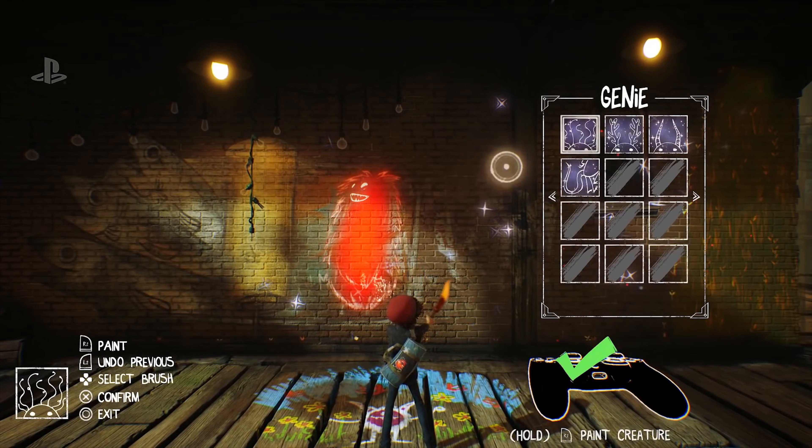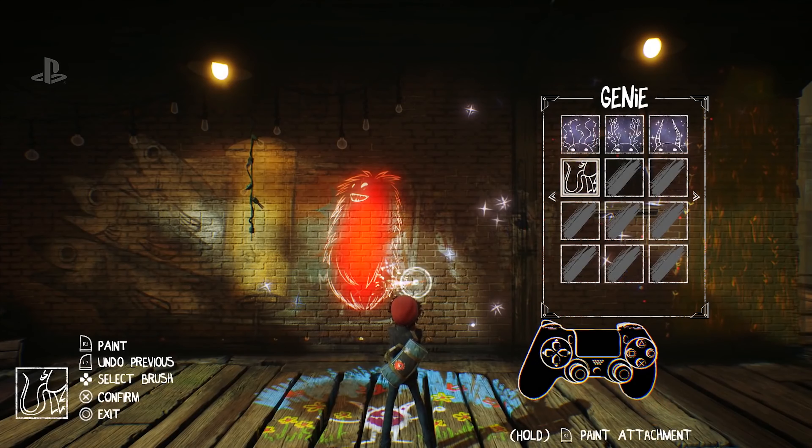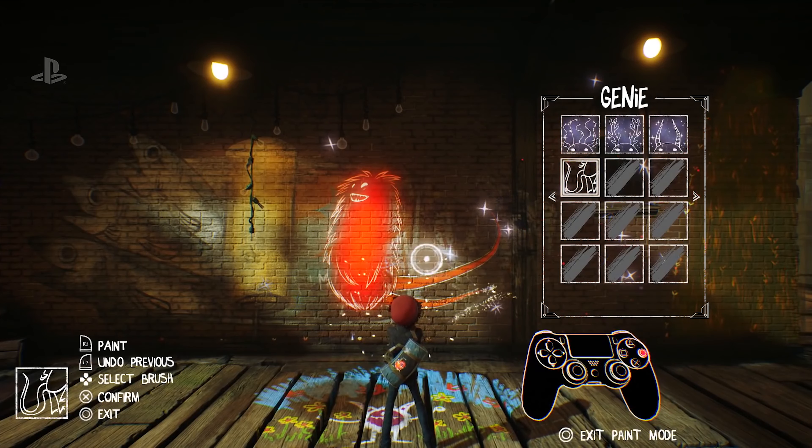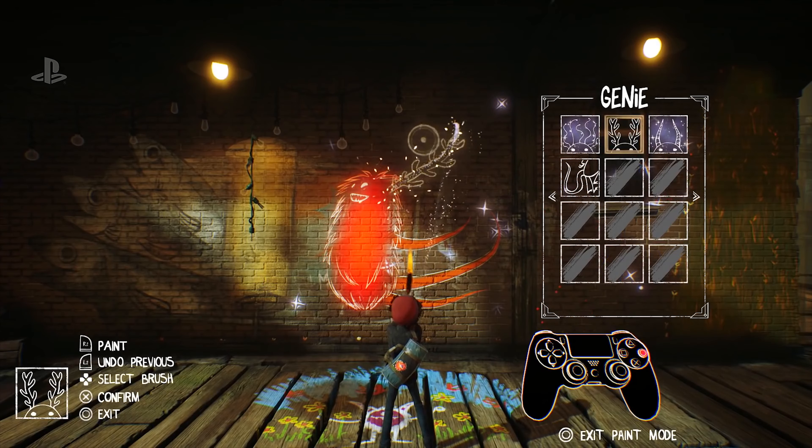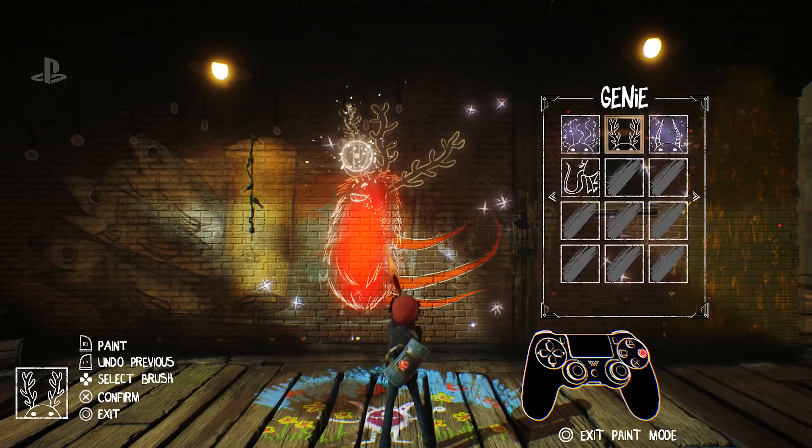How you create your genie will also affect how they turn out. For example, if you create a red genie it will have a fire affinity, while a yellow genie will have an electricity affinity and so on. In addition, what kind of attachments you use will shape their personality.